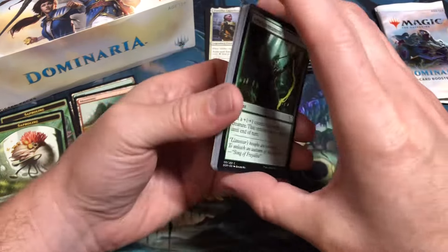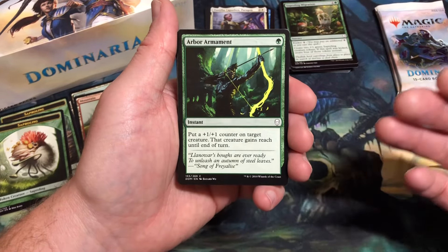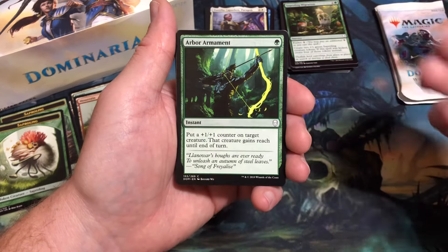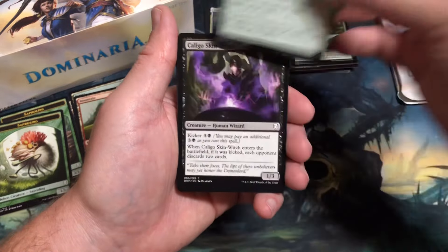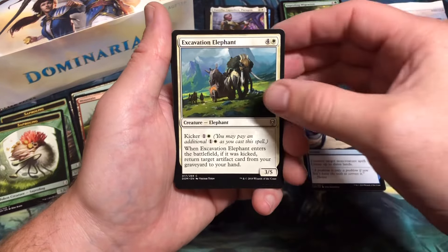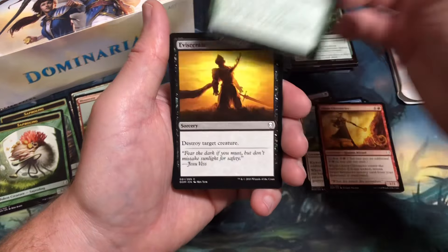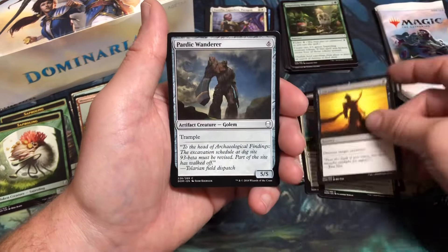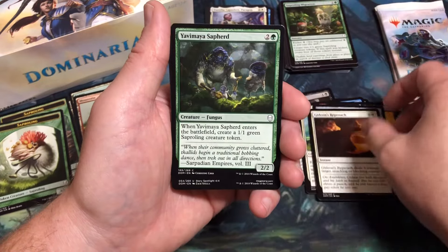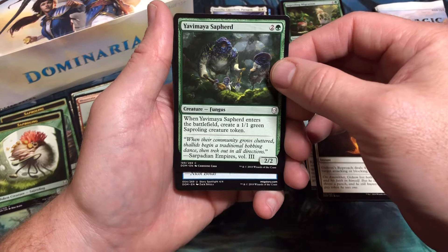I realize I'm going through these packs a little slower than normal, and that's because I really enjoy opening the cards — a lot of them evoke memories from back when I played draft or was building decks for the standard environment. Pack four: Arbor Armament, Caligo Skin-Witch, Unwind, Excavation Elephant — quite a few kicker cards. Gitu Chronicler, Pierce the Sky, Eviscerate, Pardic Wanderer, Gideon's Reproach, Yavimaya Sapherd — a great card in limited and awesome in the Saperling deck.